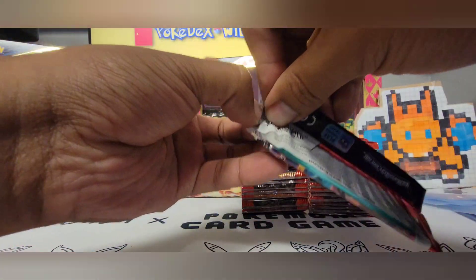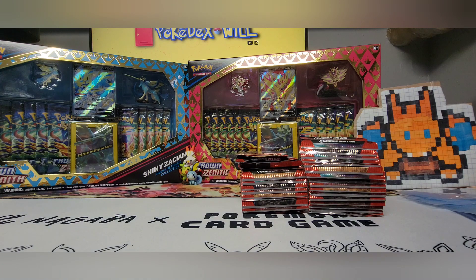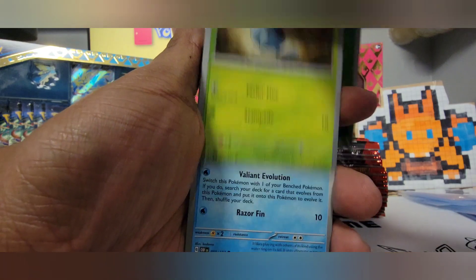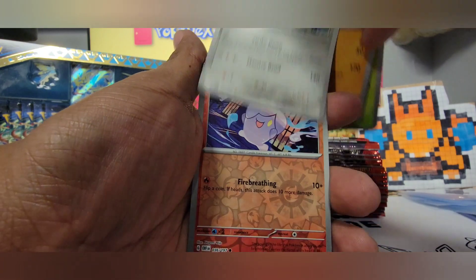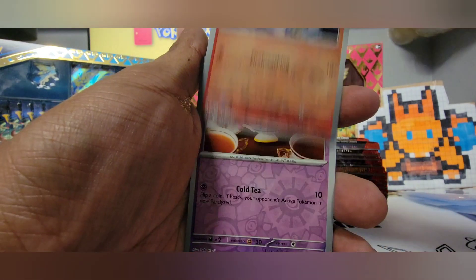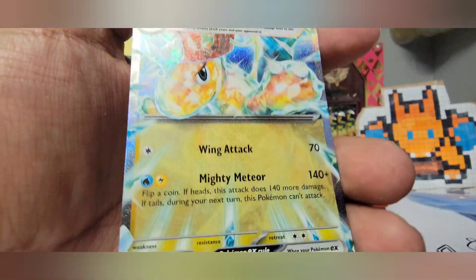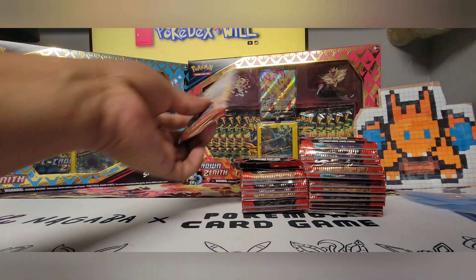We started with the first four artworks — let's see if the Charizard artwork pack gets us a hit. So far we are zero for three. I'm not sure what the pull rates are for this set. I know they usually change set by set, but in my experience with booster boxes you still get an average of six hits. There's one — Dragon Knight EX, card number 159. That is a regular hit, not a full art. So there's hit number one.